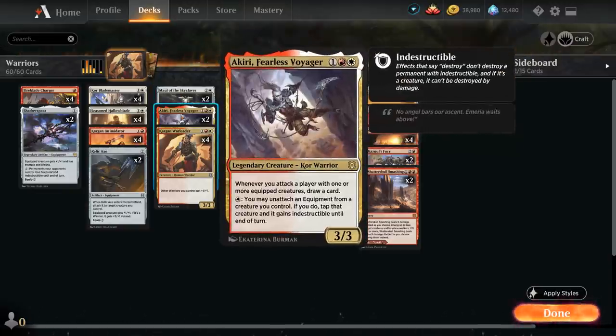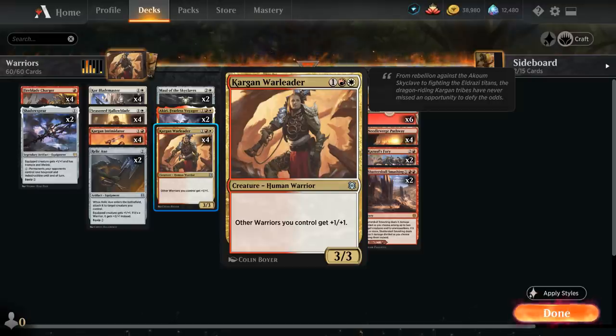We've got two copies of Akiri Fearless Voyager, a 3/3 Legendary Core Warrior. Whenever we attack a player with one or more equipped creatures we get to draw a card. For a white mana we can unattach an equipment from a creature we control — if we do, we tap that creature and it gains indestructible until end of turn, giving our equipped creatures a pseudo-protective ability, which makes it very difficult for the opponent to block.